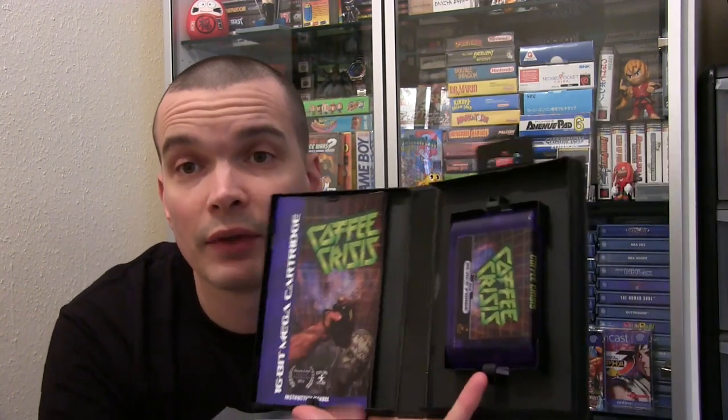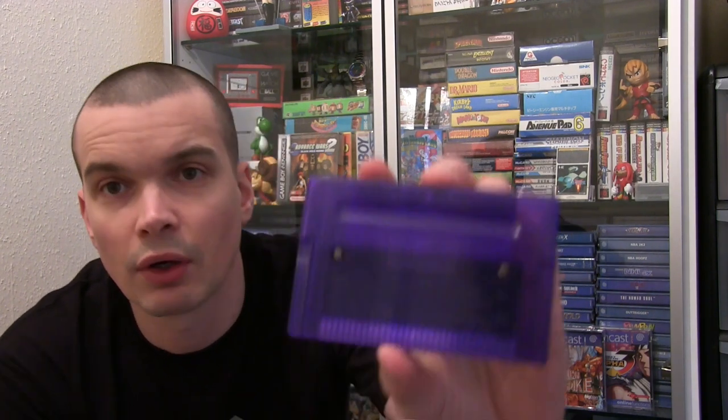This is the limited edition — it came with a Coffee Crisis mouse mat. Inside it looks a little bit better — there's a full colour glossy manual. Because this is a limited edition version we've got a blue cartridge; I believe the standard cartridge is red. The cartridge actually looks really good — you can see inside it's got a PCB that says Megacat Studios on it. I'll leave a link to Megacat Studios' website in the description.